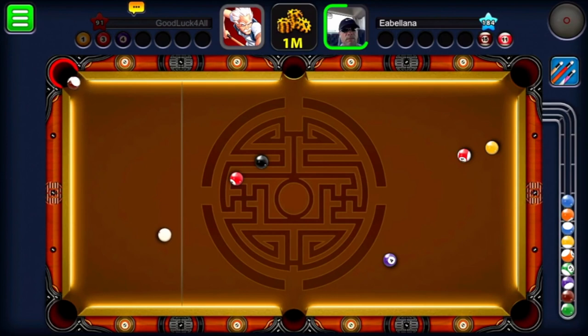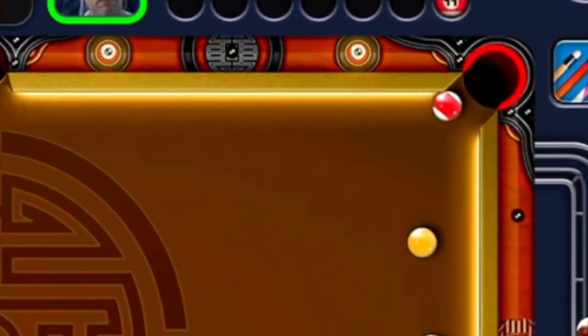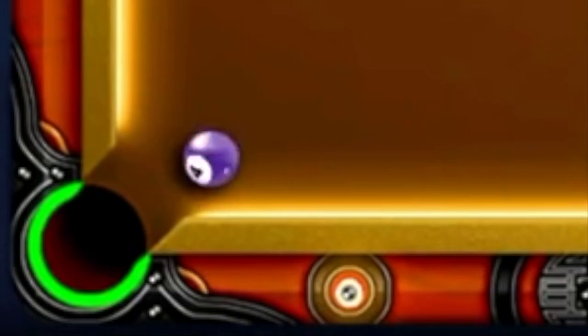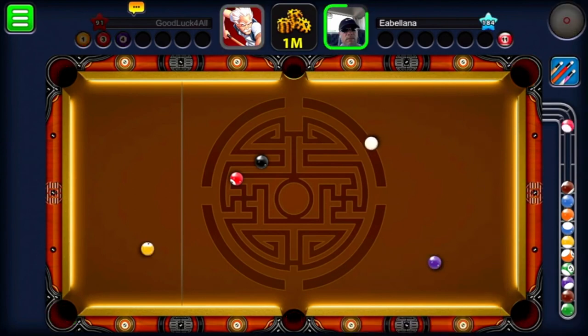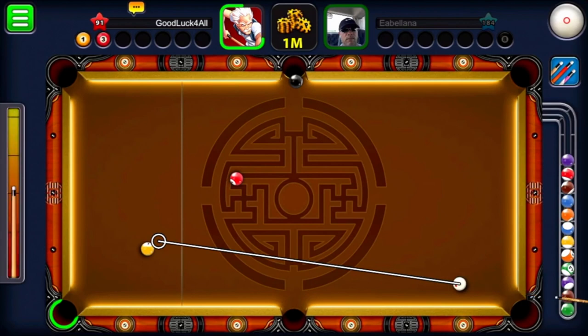I was hoping my opponent would make the same mistake, and look at this — the ball went unlucky, going in between two corners of the pocket. Then there was a glitch — I don't know what that was. Look at this: it doesn't even touch the side. This was probably a bug, but I thought I was going to lose this match before getting the Shanghai ring.